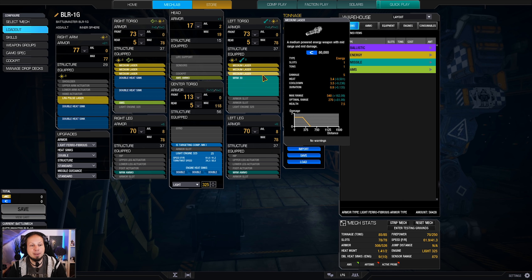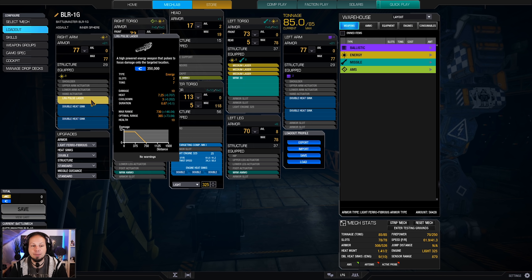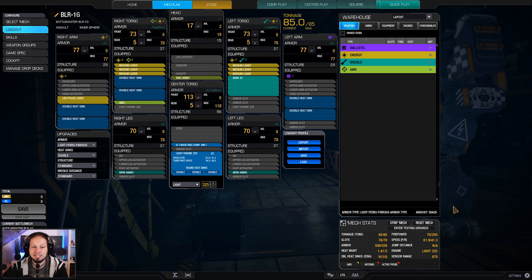To complement the medium lasers, we also have a large pulse on the arm. Our main engagement range is about 400 meters and we can deal quite a good amount of damage. Our alpha strike is 70, we have decent cooling, and we are even running a targeting computer for the lasers. The missiles do not benefit from it, and we even have enough room for an AMS.